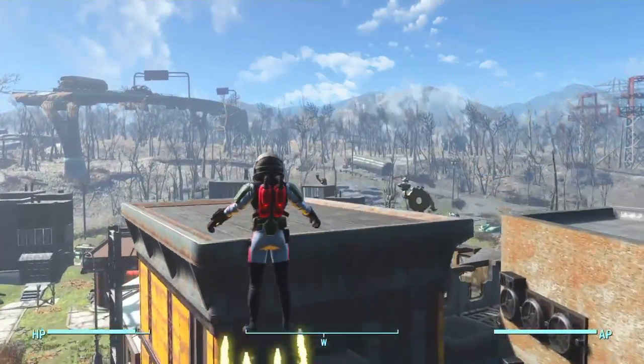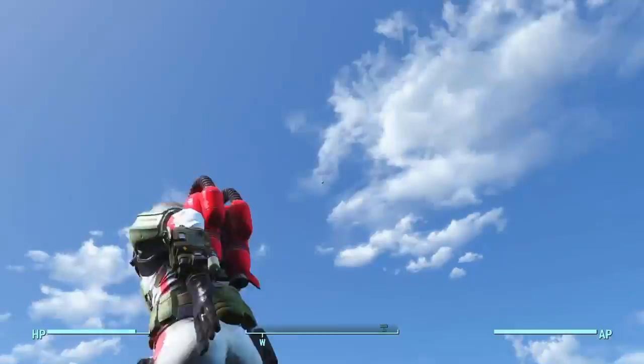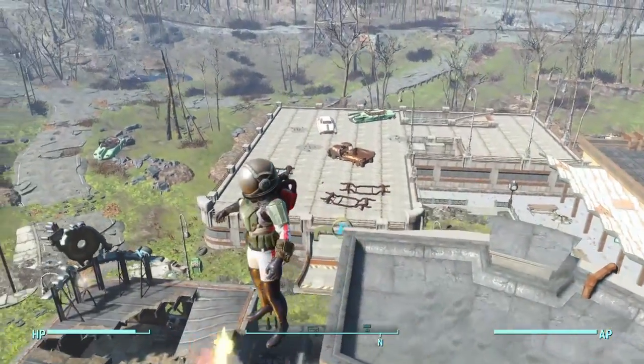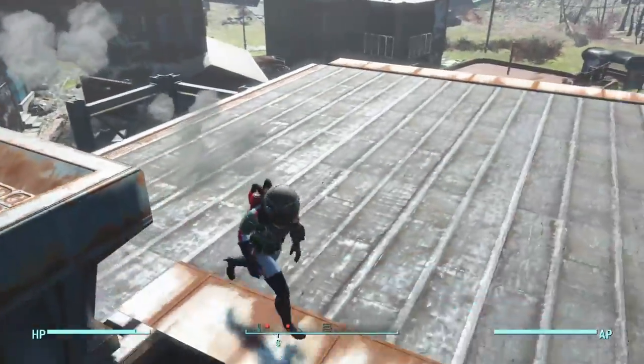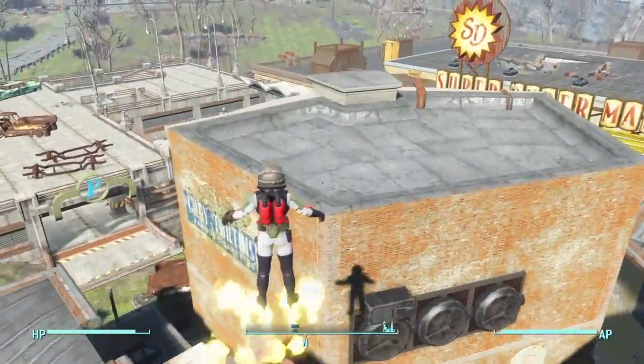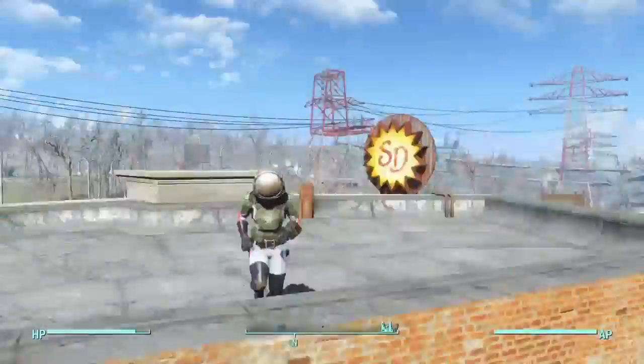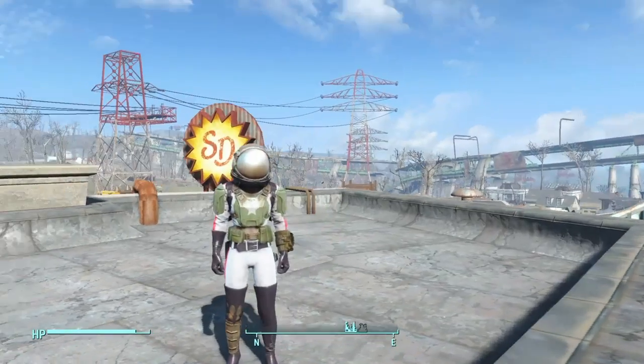And you'll just get teleported back to the ground. It's pretty high up, but there's a glitch you could do in the game to actually go really high up, and I've tried it before. So you don't have to worry about going way too high. But either way guys, enough rambling — let's go ahead and take a look at the next mod, which is a player home.